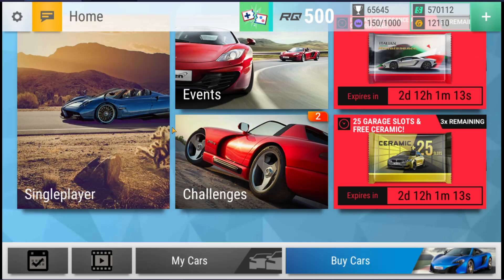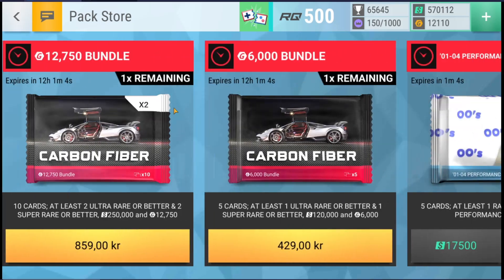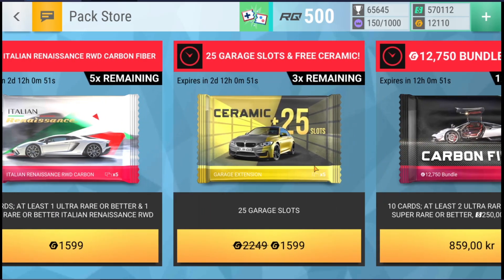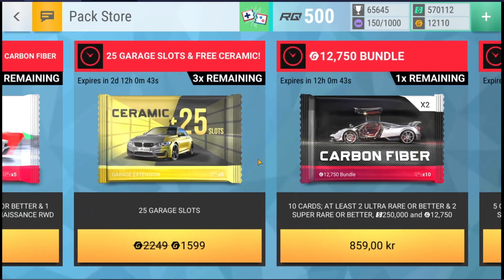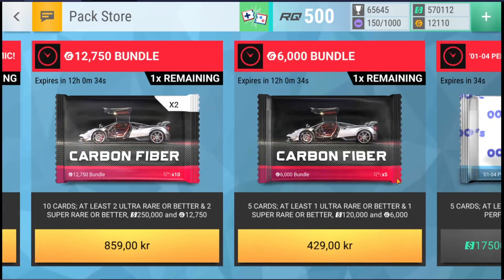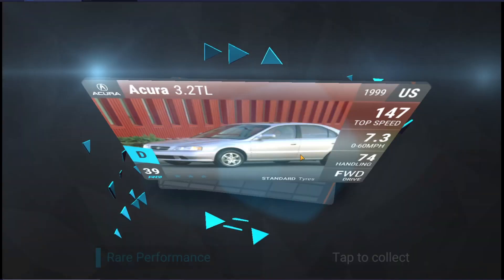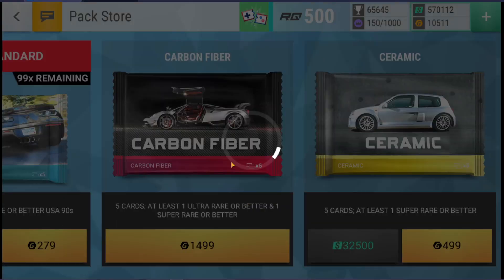Now let's head into the other things in this pack opening video — I want this to be a one-clip pack opening. I'm going to open 25 garage slots because I do need them. I might also open one of the carbon fibers. I also want to open a ceramic or two. I think we're going to open a vanilla carbon fiber and just see what we get.